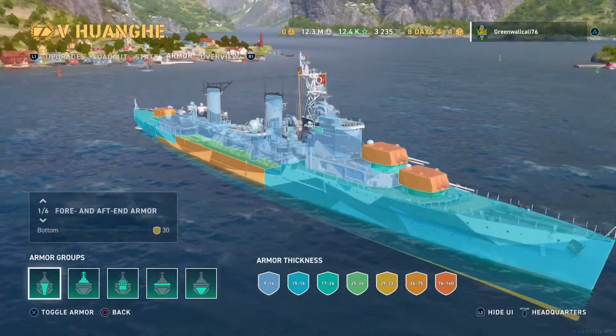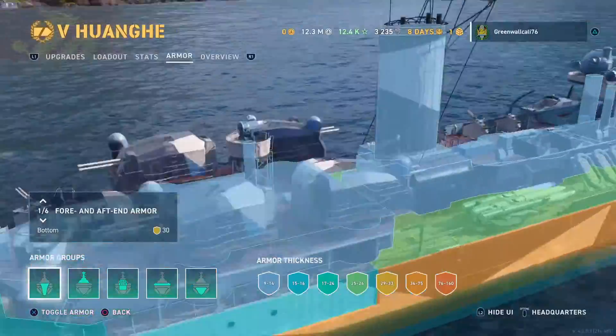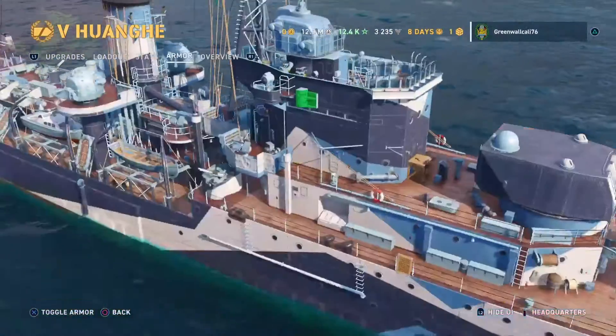Have a look at the armor here. Towards the middle of your ship is probably where your best armor is. Your front and aft end isn't the greatest. You do have great turret armor, but that's not usually what people look for in this game.